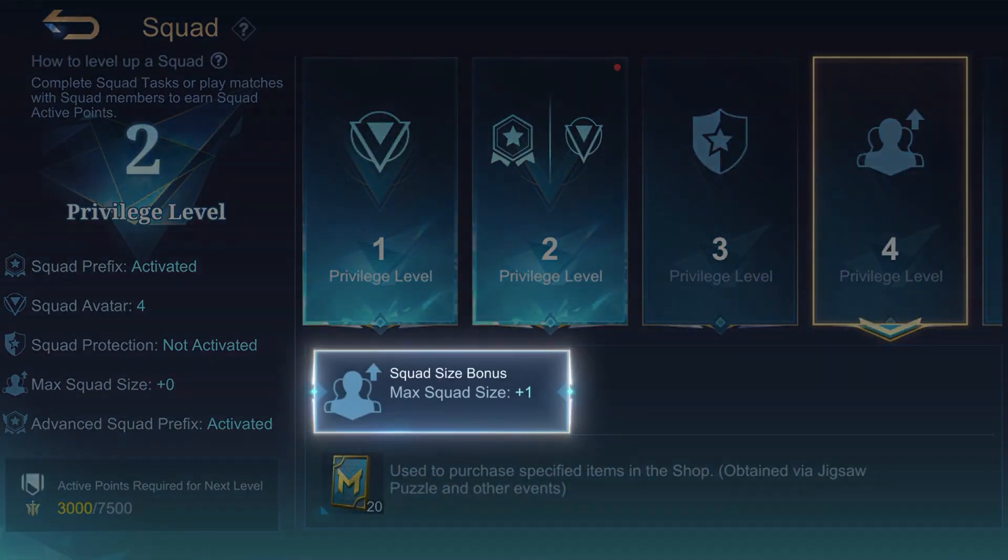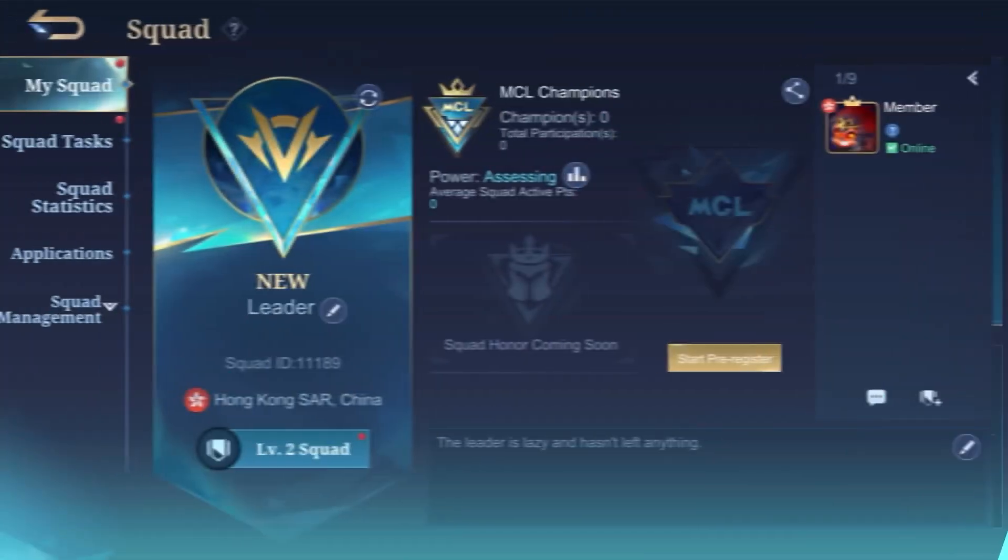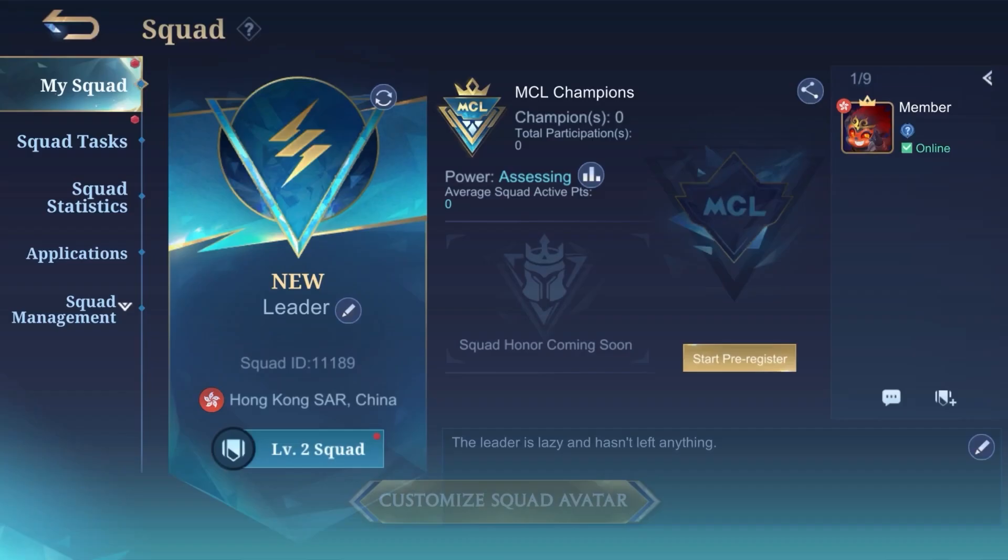By leveling up your Squad, you can expand the member limit and unlock new Squad avatars to customize your Squad with.